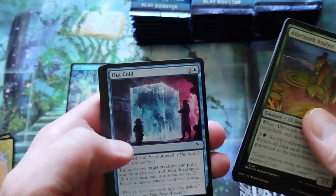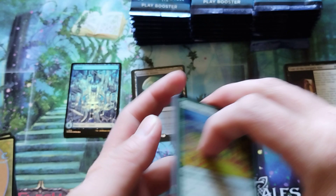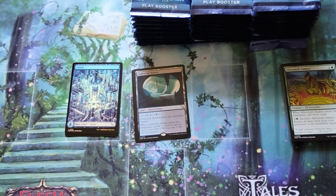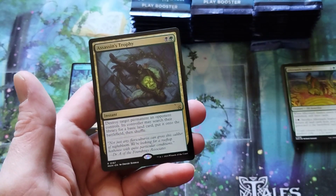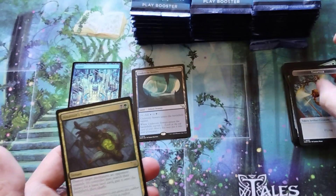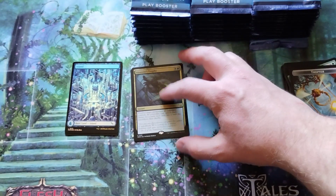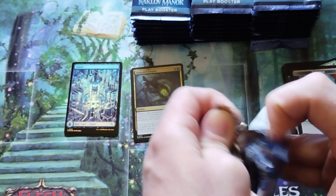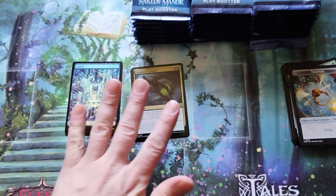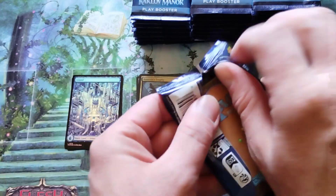I got some uncommons. There are a couple of cards I really wanted to get, though I don't know the price point. One of them was a charm. Tokens, land. So token, land, two foils. Assassin's Trophy? That's a card. I'm glad that came back — at one point it was an expensive card. I don't know if it is anymore, or if it's still a good card. It was. It was a good card.